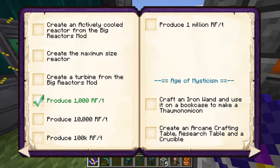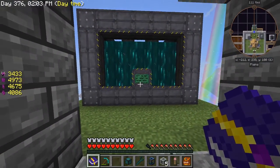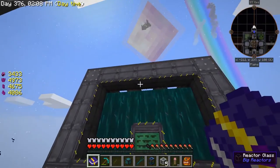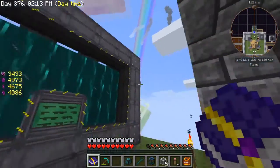Produce 1,000 RF per tick — we've done that. Produce 10,000 — not there yet. So we've got a ways to go. And then create the maximum size reactor — I can't even fathom doing that yet since it's a 30 by 30 by 46. There's no way, not right now. I mean, I have the materials, I just don't have the time to do that.